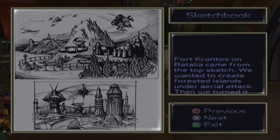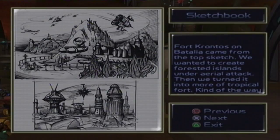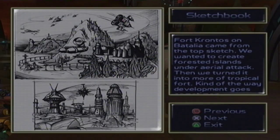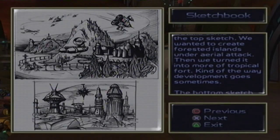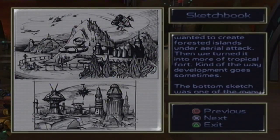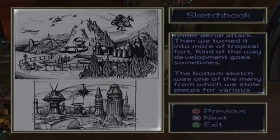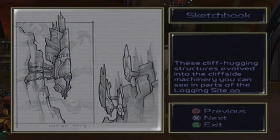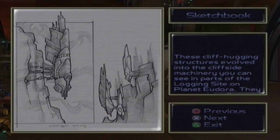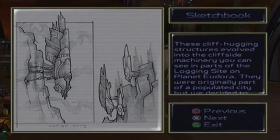Fort Krontos on Battaglia came from this top sketch. We wanted to create forested islands under aerial attack, then we turned it into more of a tropical fort — kind of the way development goes sometimes. The bottom sketch was one of the many from which we stole pieces for various levels.